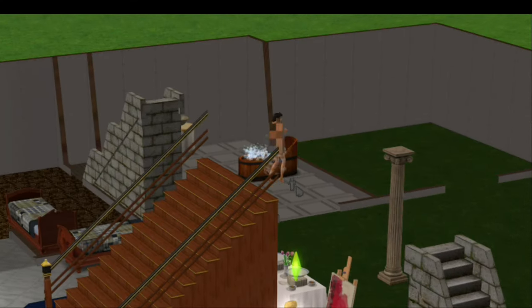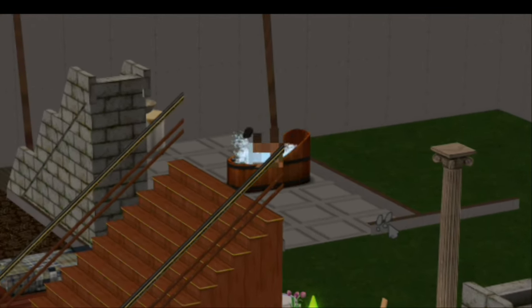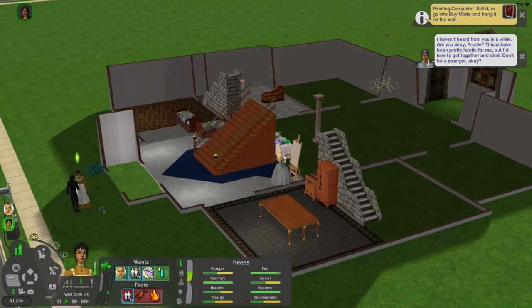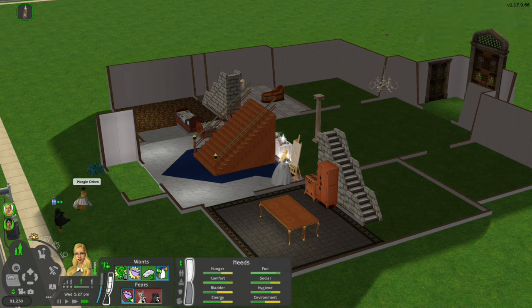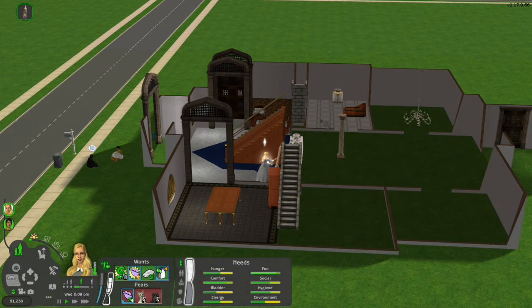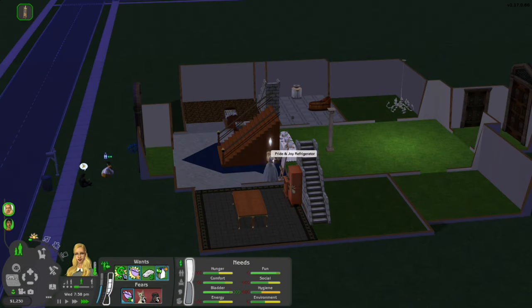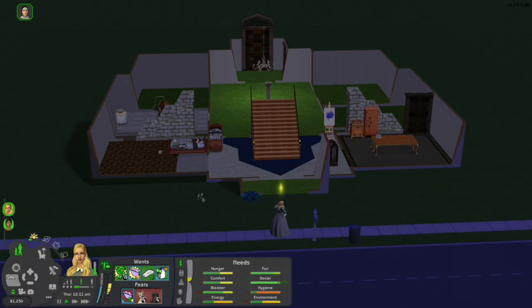At least one of them is having fun — look at her. That's the fourth bath in a row, fifth, sixth, seventh, eighth. Rudolph is back — let's go greet him. If Margie wants to have a family and have kids she definitely can, because I'm expecting this house to have 10 to 15 Sims. It doesn't really matter if some of them die because back then people would die for no reason — it works with the lore.